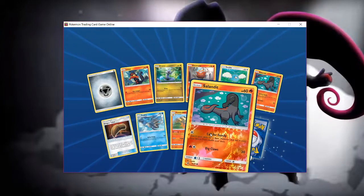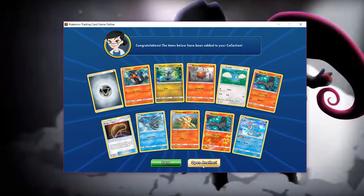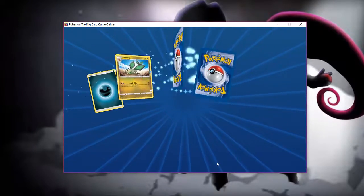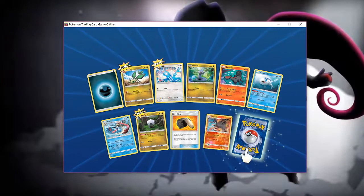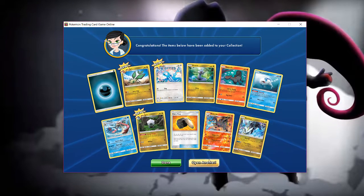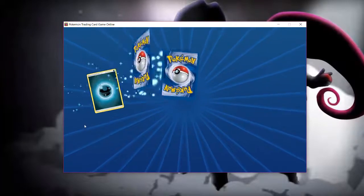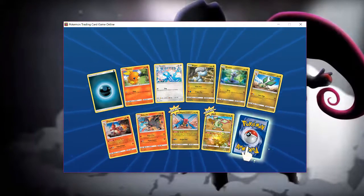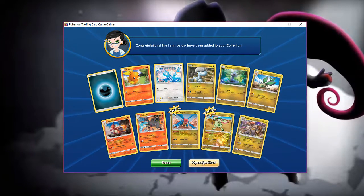Got Kingdra here and Zeldrit. Feraligatr again — they are giving me a lot of Feraligatrs. It's the last little holo. Caerum — it's a new card, fine by me. Some new cards here, and Kommo-o again, but at least we got some new cards.